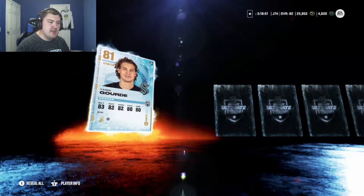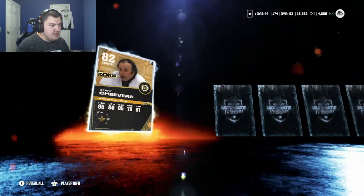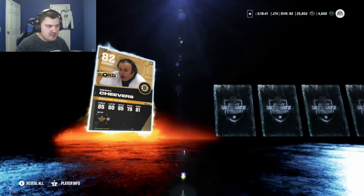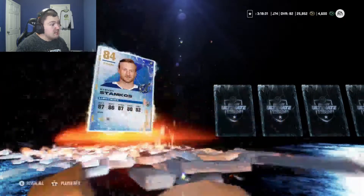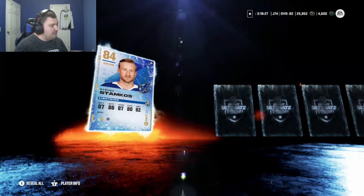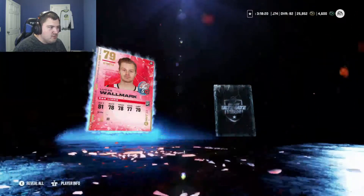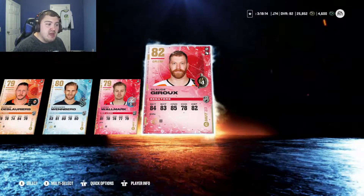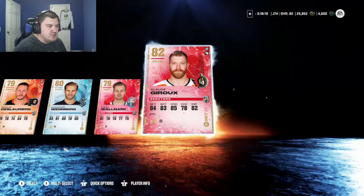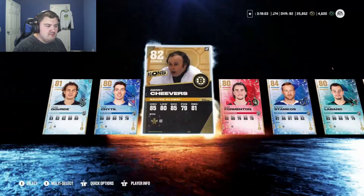Yanni Gourde — no idea until we get back to the squad. HUT icon — I'm guessing that's Gerry Cheevers. I don't know who that is but he's got Distributor and he might make it. Stamkos — okay, now we're looking good, 84 overall, he'll definitely make it in the squad. Kevin LeBlanc — can't say the same. Wendberg, Alexandria. Claude Giroux in there — we can actually swap him out since we bought the other one, depending on whether he's untradeable.